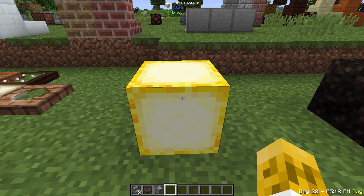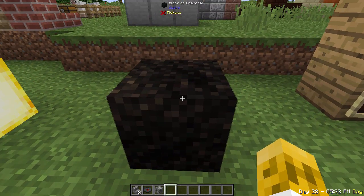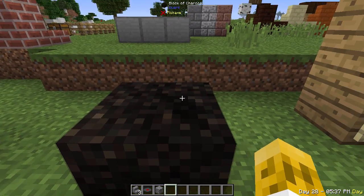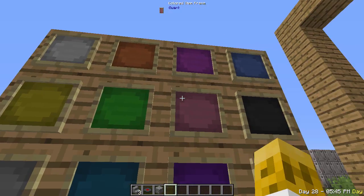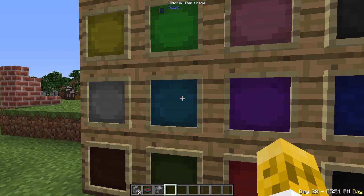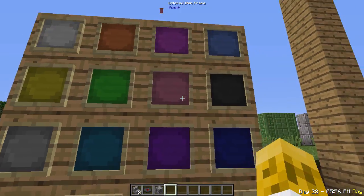This is called the blaze lantern. It's very similar to the one you'll find in water temples, but it's a yellow version instead of blue — a nice way to light up your base. Block of charcoal is pretty common in many mods but Quark has its own version, and it will burn like netherrack — if you light a fire on it, it will just keep burning. And there are colorable versions of item frames — just take an item frame and a dye and mix them in a crafting window.